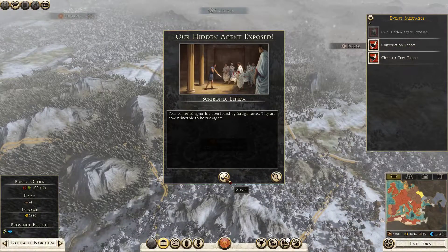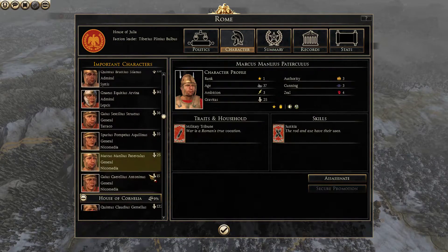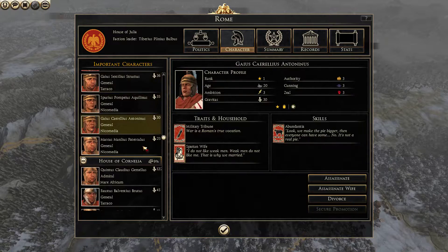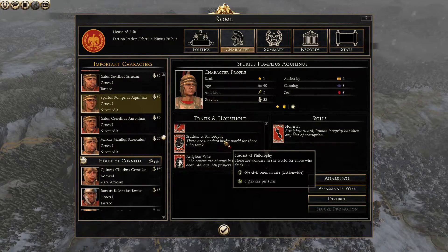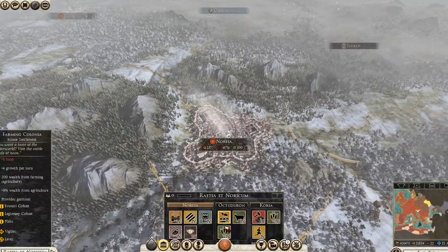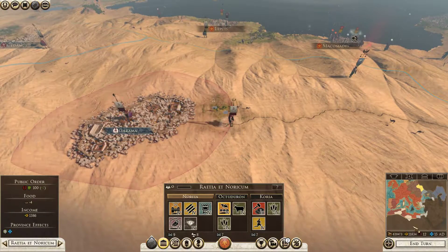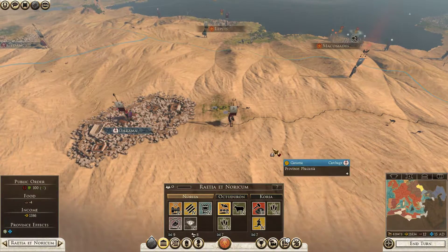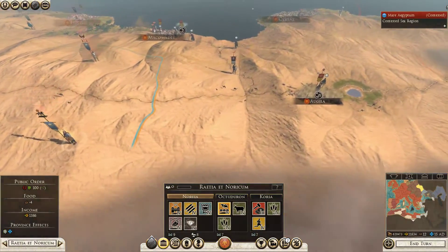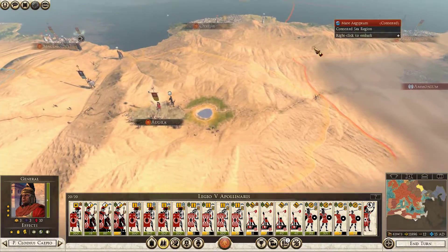Scribonia Lepida has been found. Can I promote anybody? Oh yes, I can — I can promote a guy in Mycobidia. Spartan wife, religious wife — checking on those wives. Carthage took Garama, so now Carthage has secured all this territory. Carthage is now contained. They have more territory than I wanted them to have, but I'm okay with how much they do have.